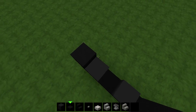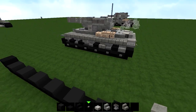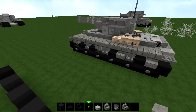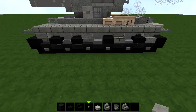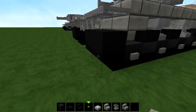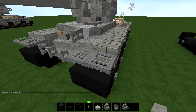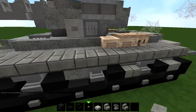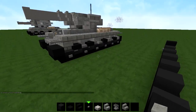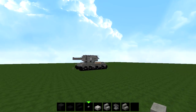I forget what these things are called — the caterpillars, I think they're called. Just like the other tanks, we're going to make this in three sections: first the caterpillars, then the body of the tank. I'm also going to do a tutorial on this, and it's pretty much only the body that really changes.